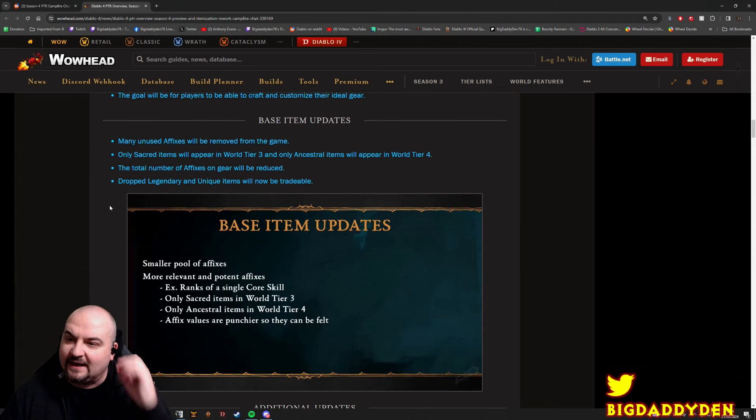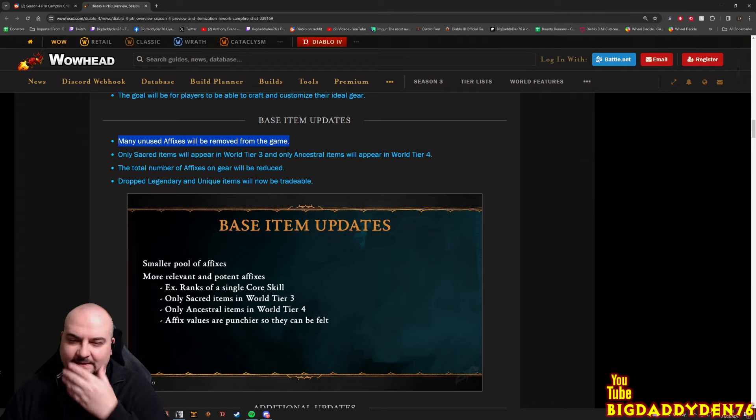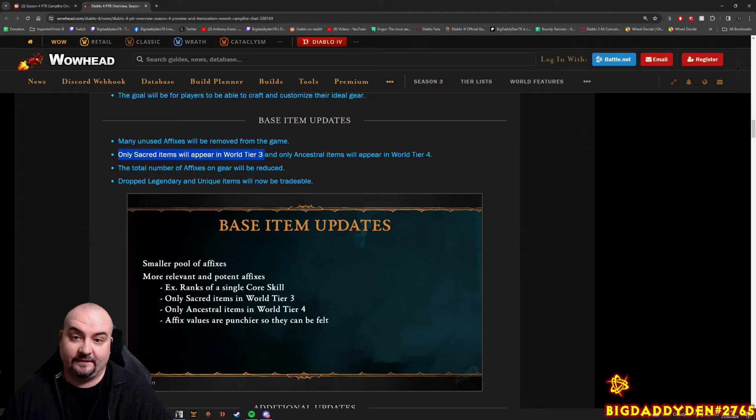Base item updates: many unused affixes will be removed from the game - those really bad ones are just gone, so gear will now roll better more often. Sacred items will now only appear in World Tier 3 and not in World Tier 4, and ancestral items will now appear in World Tier 4 all the time. So no longer getting sacred items in World Tier 4 anymore, which is a great change.